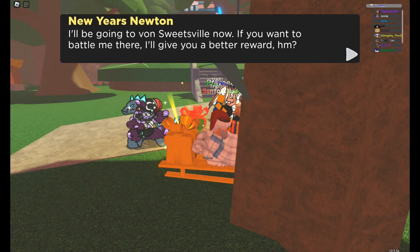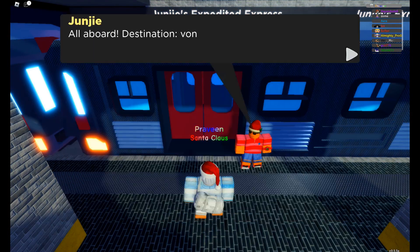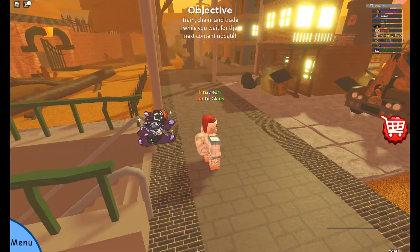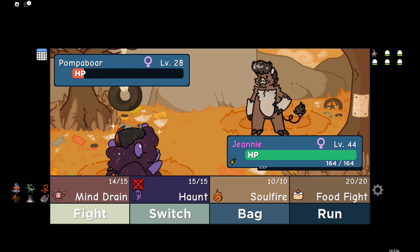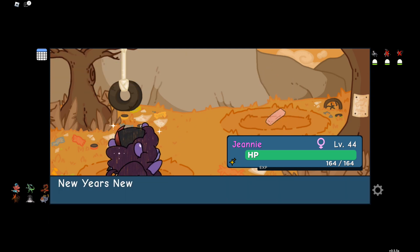Now we need to teleport to One Switch Village and battle him there again. This battle will also be kind of easy, but not as easy as the previous one. These dudes are also low level — around level 28, as you can see on the screen. We need to defeat him a second time here.